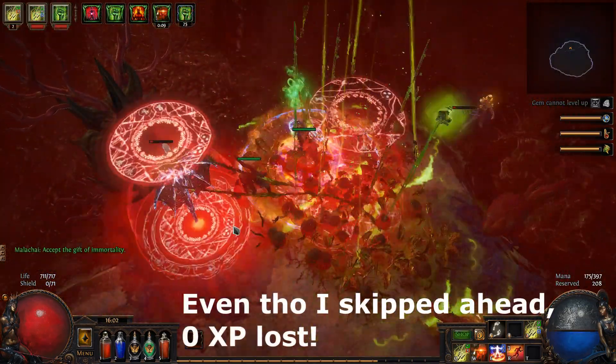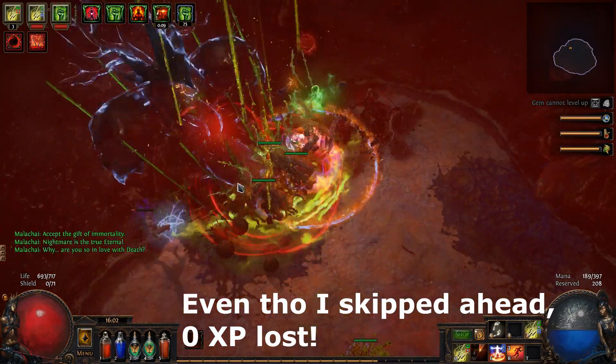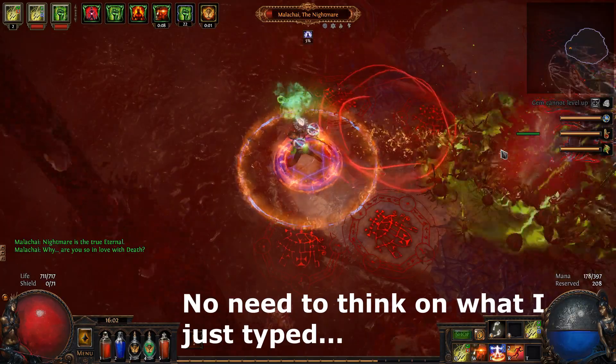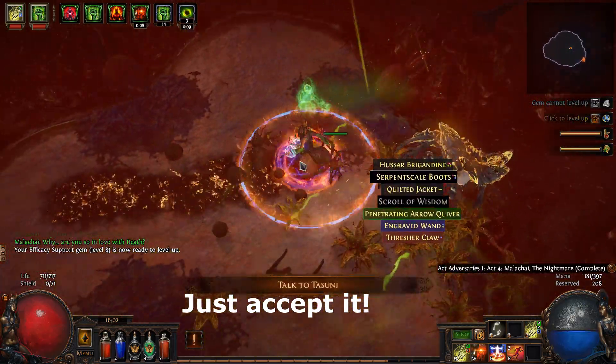Look at this — Act 4 boss. I'm fighting him with 700 life! 700 life! With blood rage degen, with Righteous Fire degen, and with the red floor thingy degen.